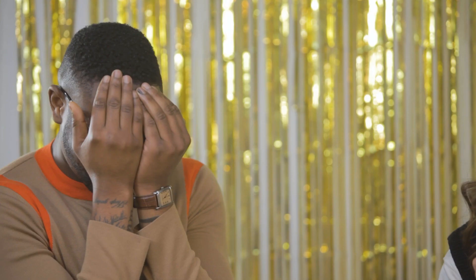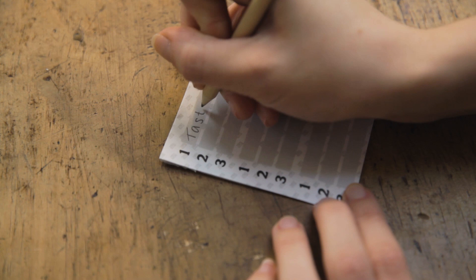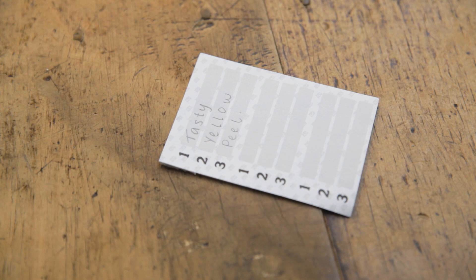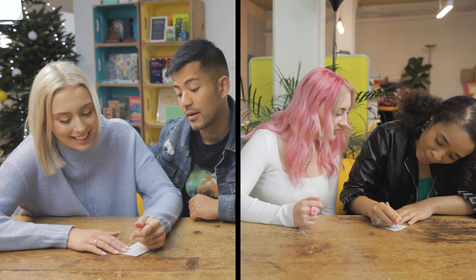Now everyone knows that the secret word is — let's say, banana — well, nearly everyone. The writer just needs to think of three one-word clues to help their teammate guess the secret word. Meanwhile, the other teams must try to guess which three clues the writer will choose. When everyone's ready, it's time for the writer to read out their three clues for the guesser.